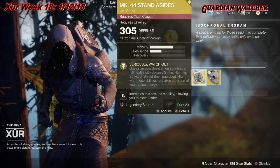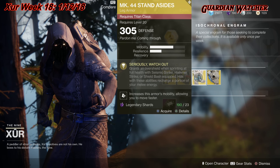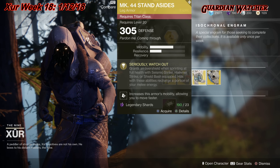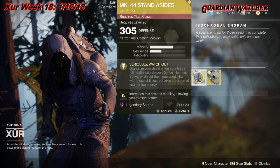The Actium War Rig, hands down, is definitely better than the Mark 44 in my opinion. It's an okay exotic, but I still feel like there are better ones out there.